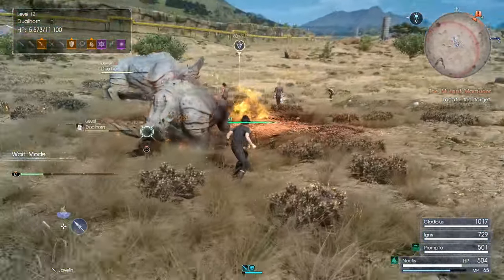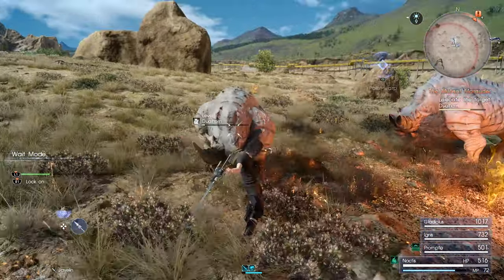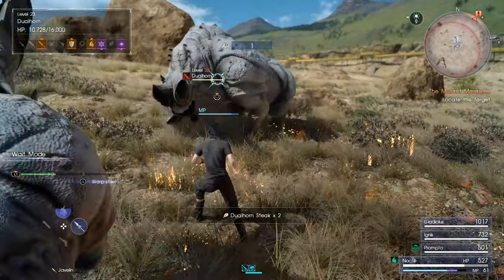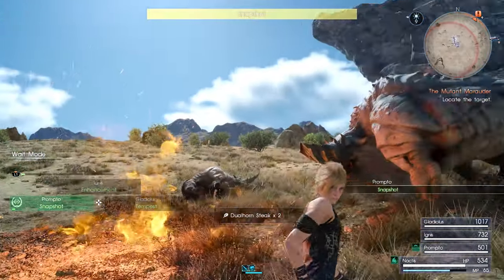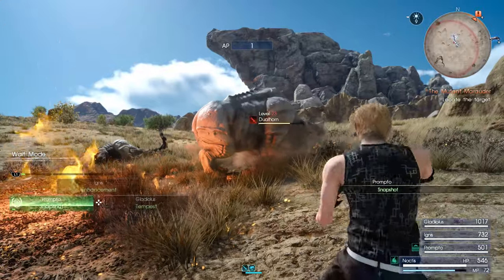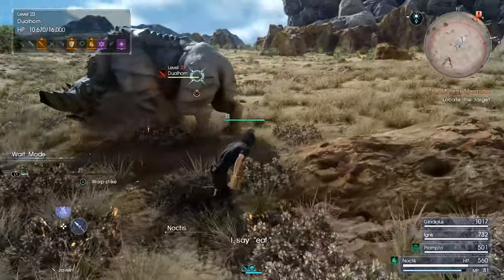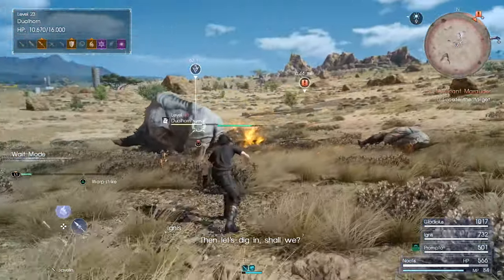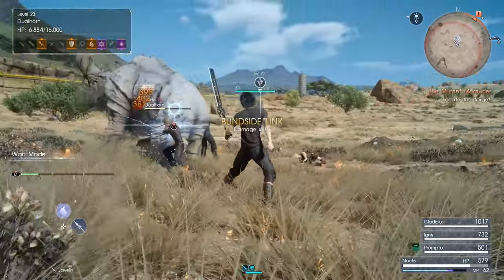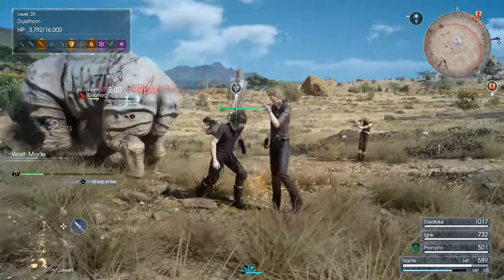For some reason, I couldn't seem to get it in a tank there. Well, we can finish them off like that and get a little more AP going. These guys are everywhere around this area. Can't seem to get behind the guy. We can do this the hard way then — just stick that spear right up there.